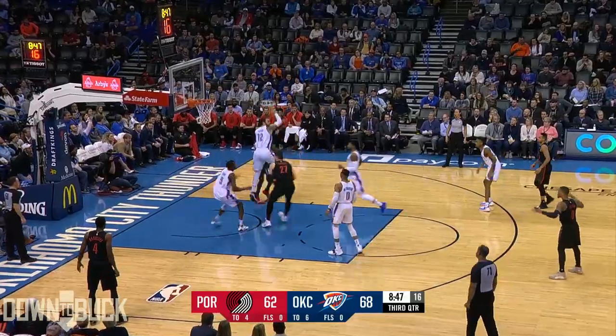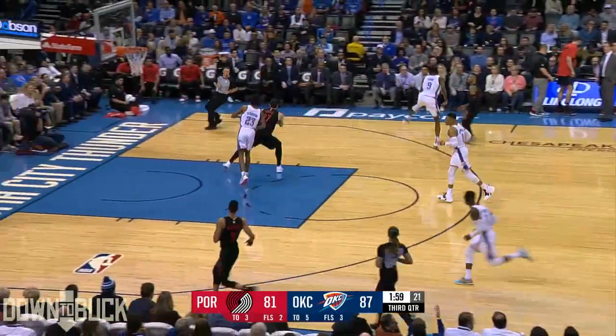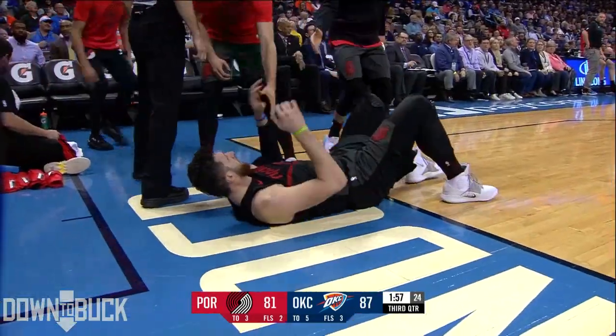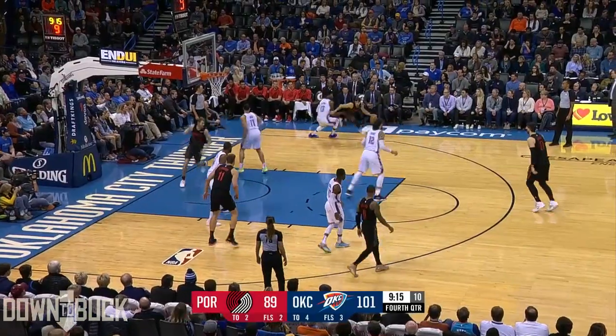The Blazers have numbers — Aminu to Nurk, sidesteps the defender, laid it in as he gets by Grant with the left hand. That's all because Paul George chose to stay — Blazers by six. Nurk anticipates Ferguson reaching in and draws the foul — petty play by the Bosnian Beast; it's a good exchange.